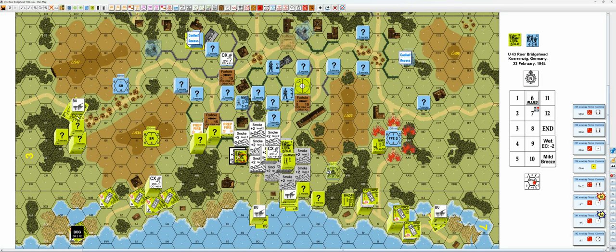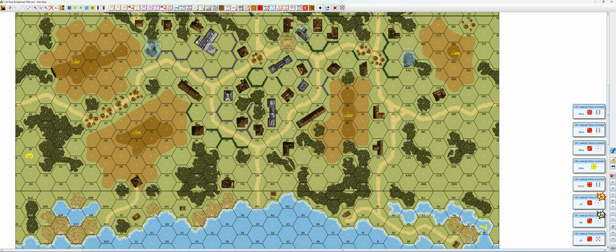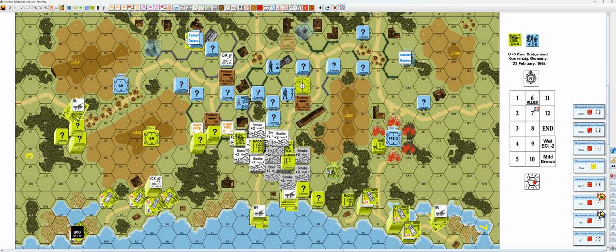This guy will assault move for three. This guy will assault move for two. And this guy will double time — one, two, three, four, five, six.